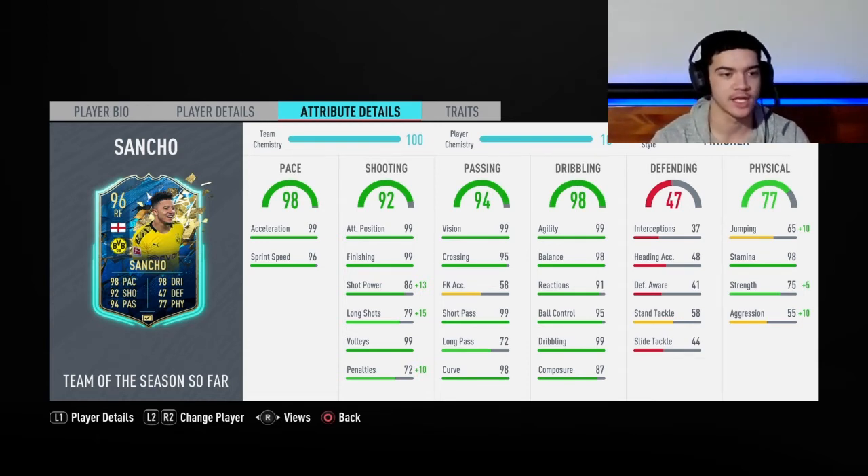But yeah, let's get into this guy's stats. He's got insane pace, dribbling all in the upper 90s — can't complain about any of that. Finishing 99, attacking position 99, those are the two main stats that I'm going to be trying to exploit, as well as the 99 vision and 99 passing. I think this guy's going to be definitely a very good CAM option, but I'm also going to be trying him out as a right attacking mid.